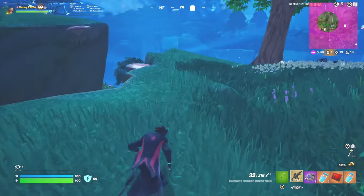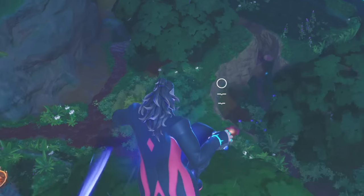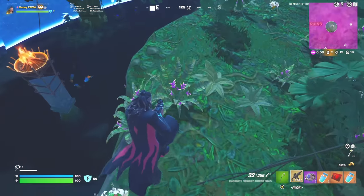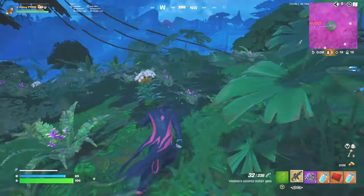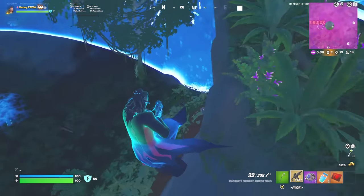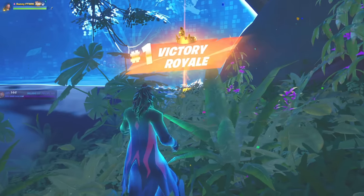We've got to rotate into the circle. I'm using mushrooms but have no clue where this player is. Using a shockwave — hopefully I don't land on them. They're definitely hiding. I can hear them near the water — they're right there! They fell into the water but they're still on the rock. They've got a shotgun and they're doing damage. Let's jump down and go after them. Yes — first victory royale as Kato Vaughan, mythic SMG, 20 eliminations!